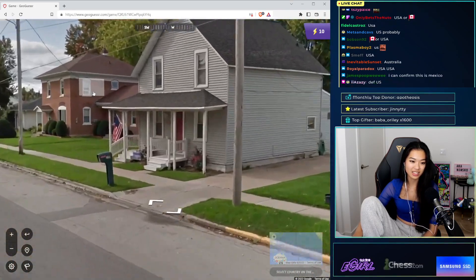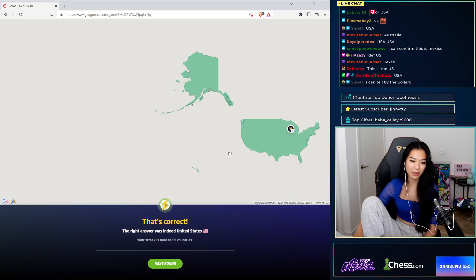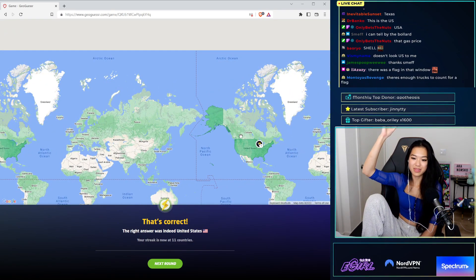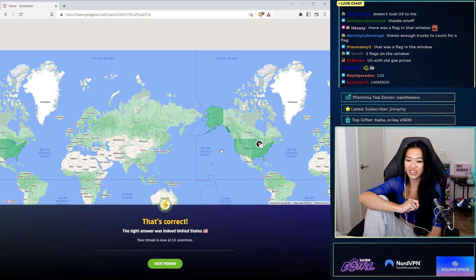Oh, I think I saw a flag — there we go. That's all I want. You know, you'll see a flag within like five meters of being dropped. You'll just immediately know. There is like a flag in the window. You just know the moment you enter the US.